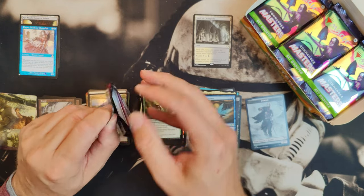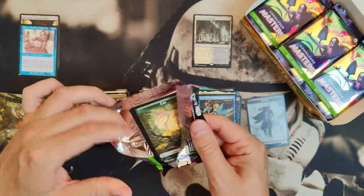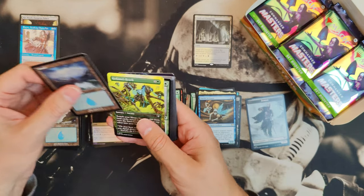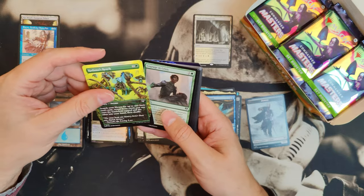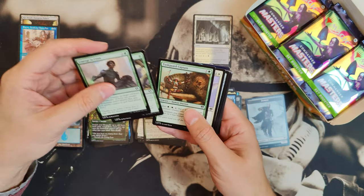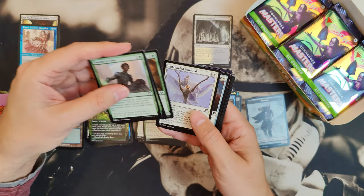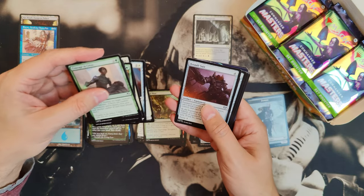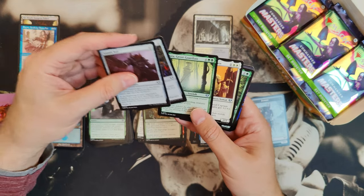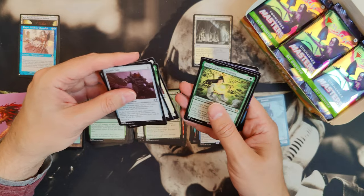But we're not looking for nice. We're looking for heavy hitters here. Island, Kodama's Reach — that's always worth a few bucks. Snakeskin Veil — that's still a good card even though it's not worth a lot; it can still save your creature when they're targeting it.